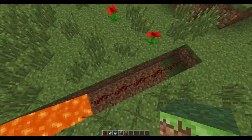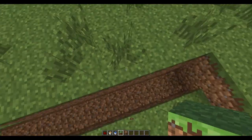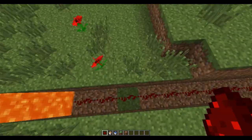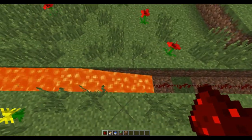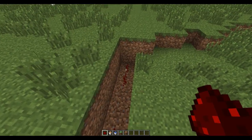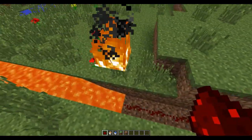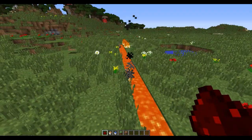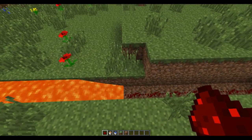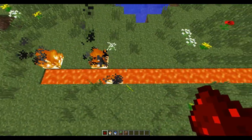We can continue this — if we just go here and dig out some more and then place some more redstone down like that, you'll see it'll just continue for as long as the redstone is. More lava is more fun, right? Still spreading. Why is the fire spreading? Oh, it's not — it's just catching fire. That's fine. But as you see, all these are source blocks of lava. It's that cool, guys. I love this.